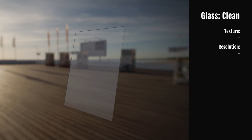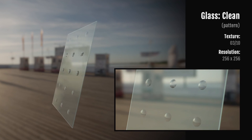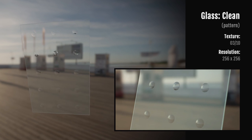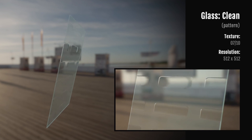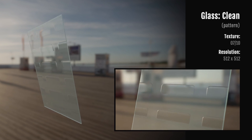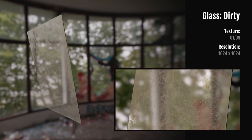The next one is the Advanced Glass Material Pack, which contains five different types of glass: clean, dirty, frozen, shattered, and wet. It has over 35 material instances based on 42 different textures, allows for vertex painting, custom texture support, easy flexibility between materials, and high quality textures up to 2K.